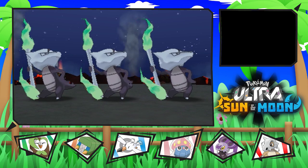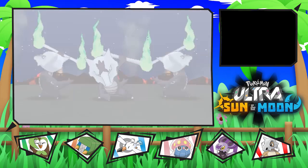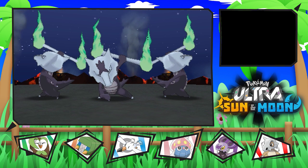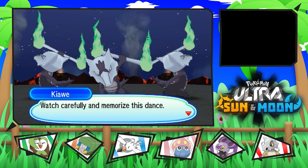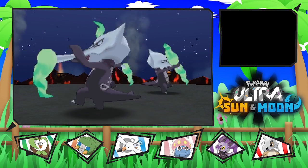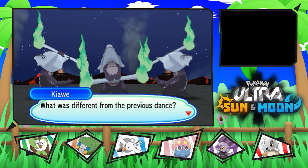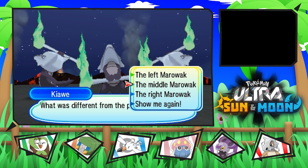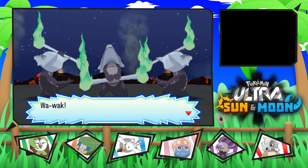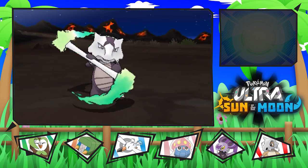Let's see what's going on. We have three Alolan Marowaks. The Marowaks are in that position — I have memorized it. And now we have the Marowaks moving again. I think the difference is the center pose. What's happening? Are we fighting it? I guess so.